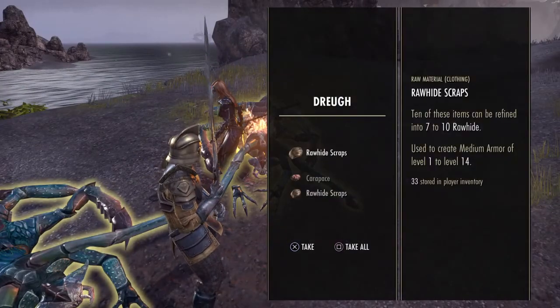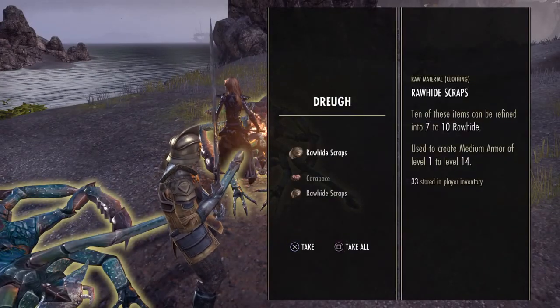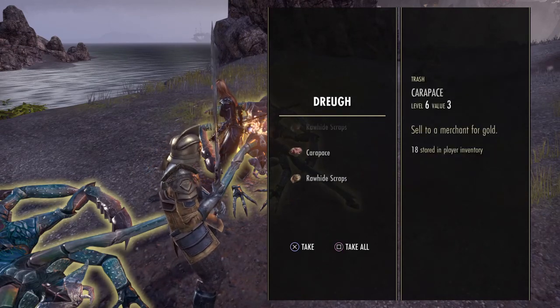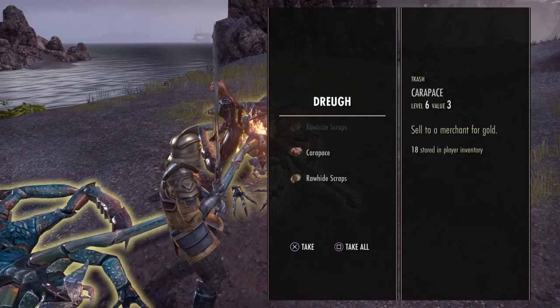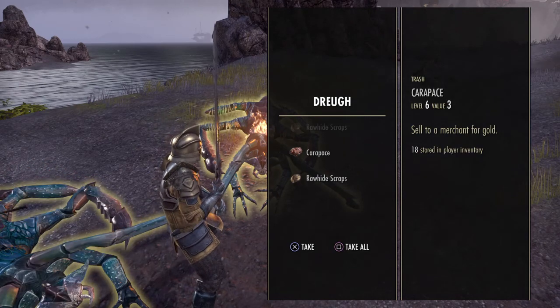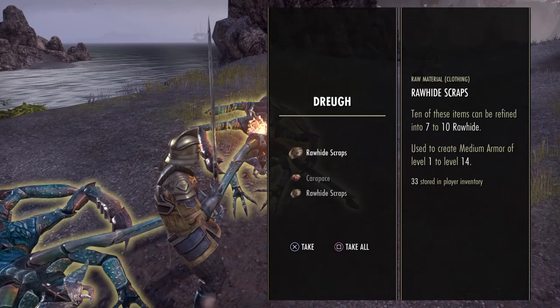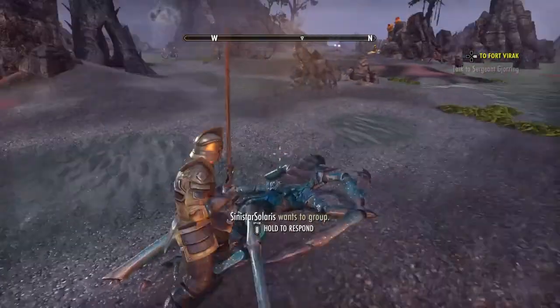Alright. Yeah, the rawhide scrap. Unless you don't use these, or carapace — those are used for selling. But if you don't use these, then you'd be rich. Probably.